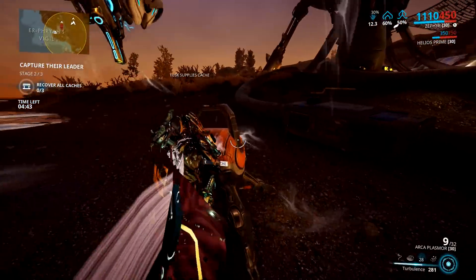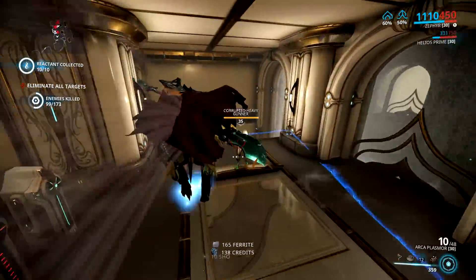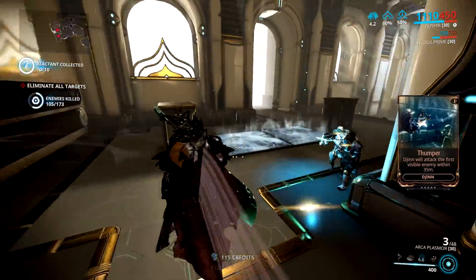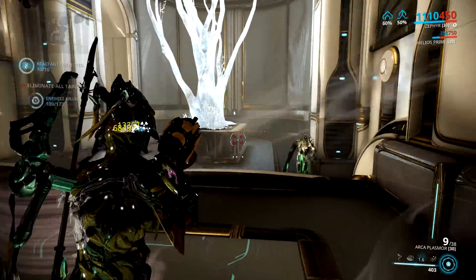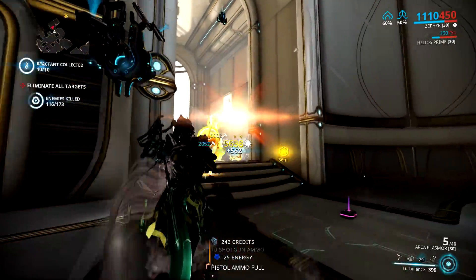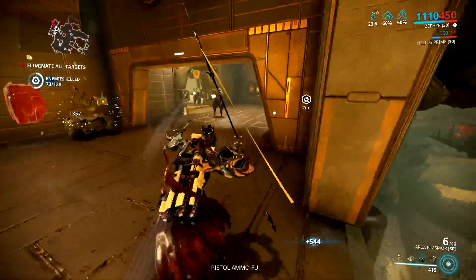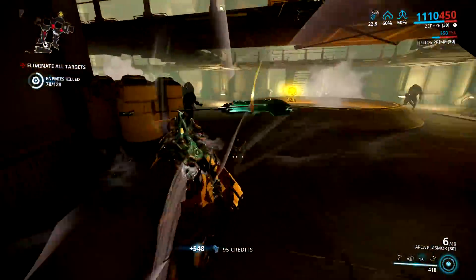It's really mobile, very beefy thanks to Turbulence, can deal a ton of damage with Tornadoes, and has good crowd control with Air Burst and Tornadoes — which is why I like using it in high-level missions like high-end fissures, nightmare missions, and sorties. The only real weakness of this build is the Infested, because they will run past your Turbulence and smack you in the face, which hurts a lot. You can also go the speed vault route and run around meleeing things with a polearm or similar weapon.